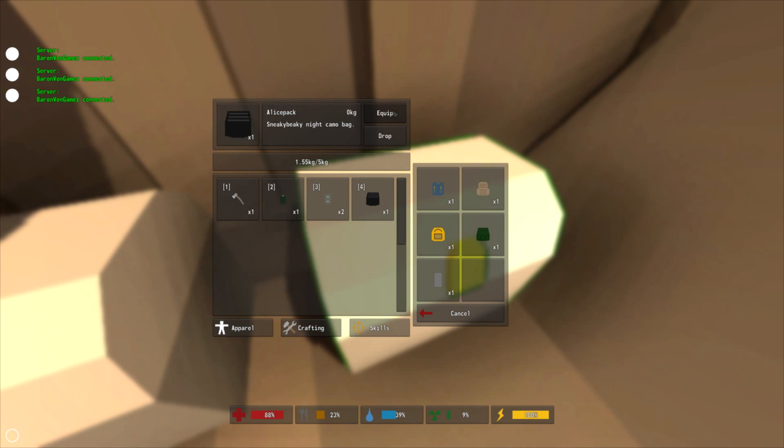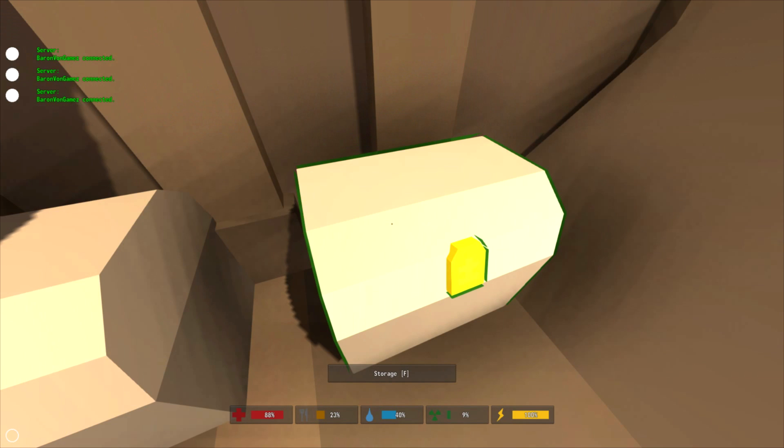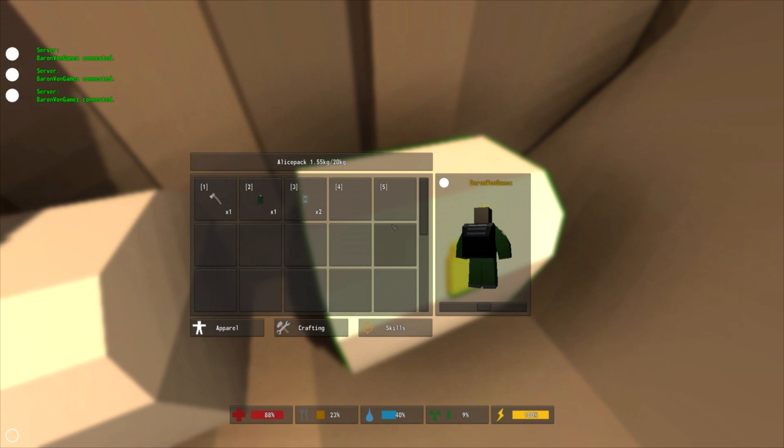Next we have the Alice pack. The Alice pack is found in military locations including the helicopter crash site. It has 20 slots and it can carry the most weight in the game at 20 kilograms. I also find it to be the most rare of all the backpacks.